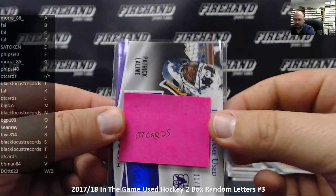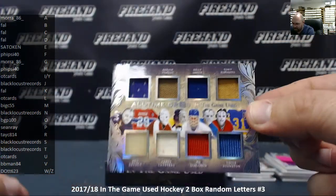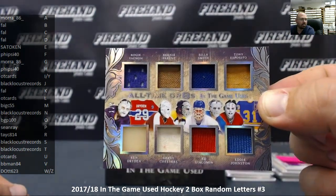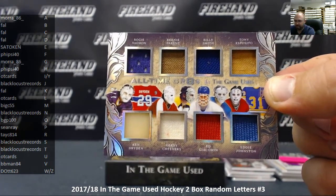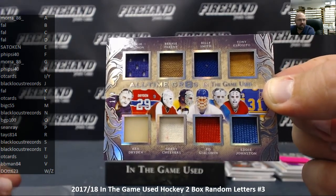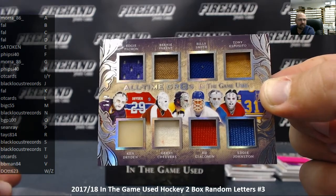And last up, we got another great eights memorabilia card — in fact I believe it's the same eight players we had from the last break: Vachon, Perreault, Smith, Esposito, Dryden, Cheevers, Giacomin, and Johnston, numbered 1 out of 2. The letter V is BB Man 84, the letter P is Sean Ray, the letter S is Black Locust Records, the letter E is Satoken, the letter D is Frank, the letter C is Frank, the letter G is Mora86, and the letter J is Black Locust Records.